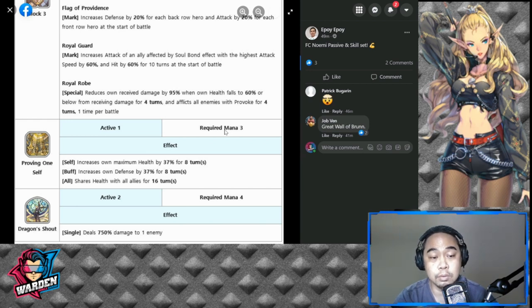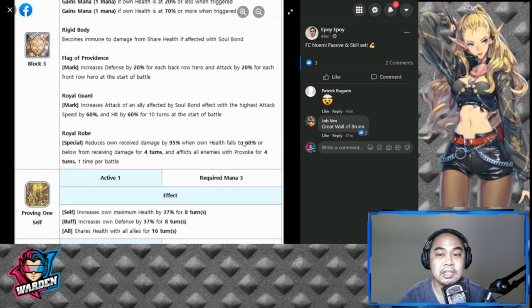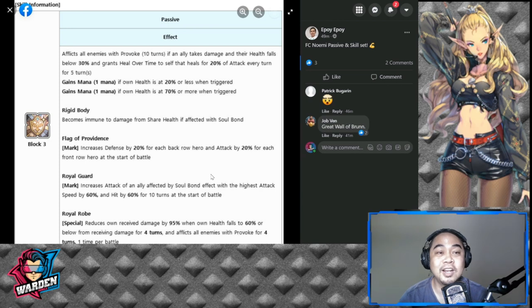S2 is called Dragon Shout, requiring 4 mana, dealing 750% damage to one enemy. It's an auxiliary attack to help take down enemies, but FC Naomi's real value is his defense. He's the great wall of Brun, the tower of Brun — defensive player of the year. That's my quick first impressions of FC Naomi.